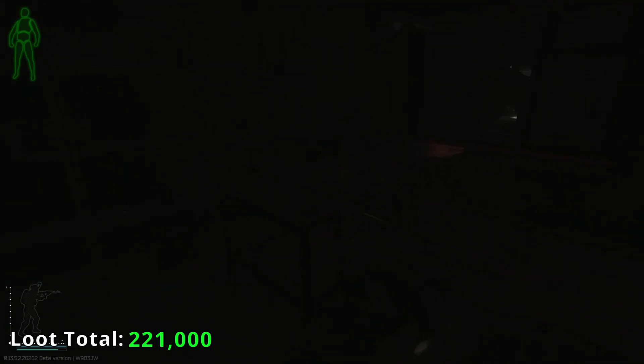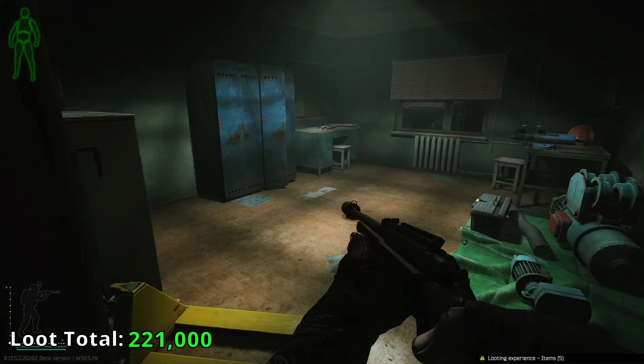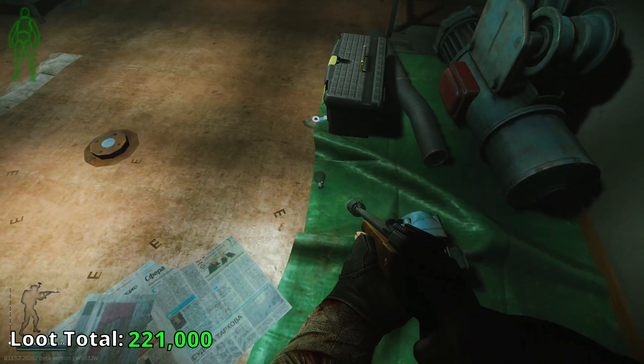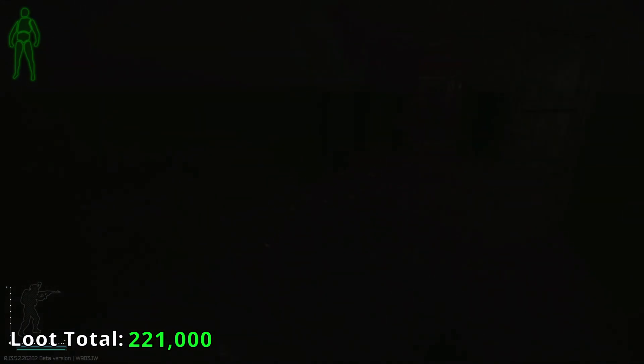As you may have seen in previous videos, coming in here and doing these filing cabinets is never a bad thing, but a light bulb on the ground tells me that someone's already been through here.